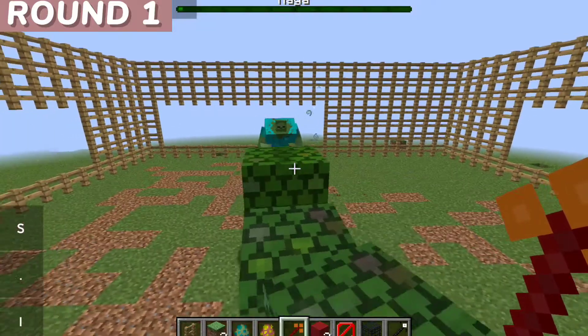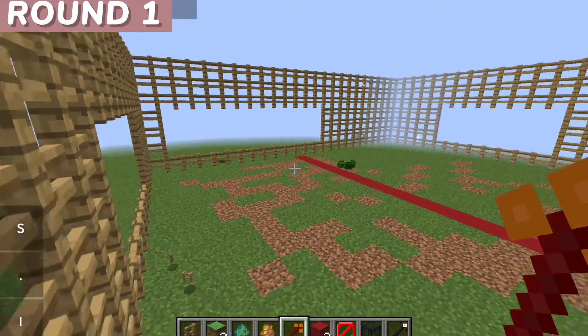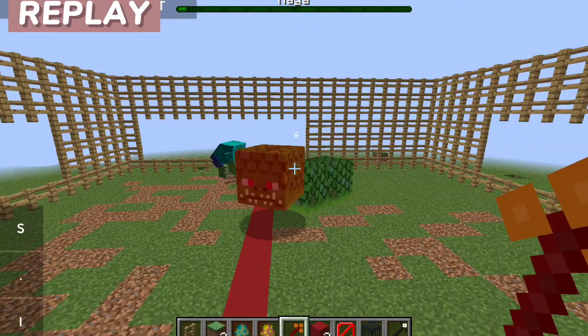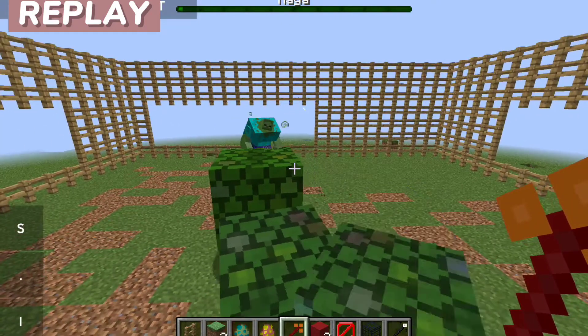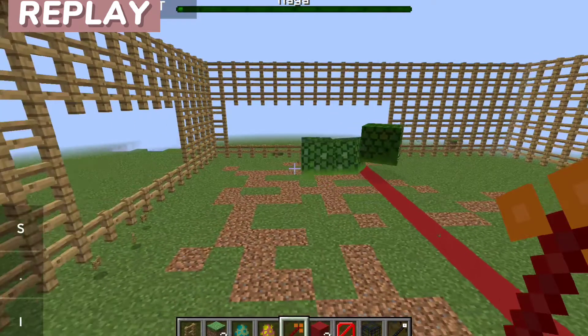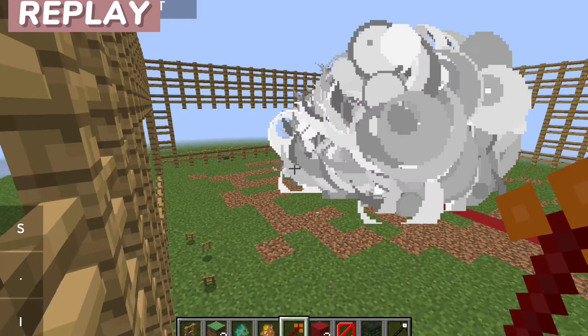Well, just look at this. Naga prepares to attack. What happened? Let's go to the replay and see what happened. Naga was getting back to get enough room to make a critical attack. The zombie was ready and prepared. It is a left hand punch. The zombie finished the fight with a critical attack. Congratulations to the zombie!